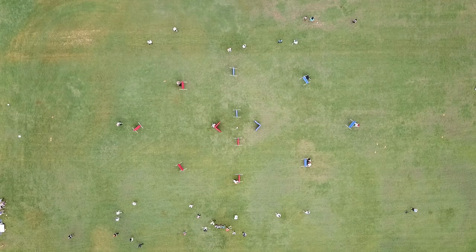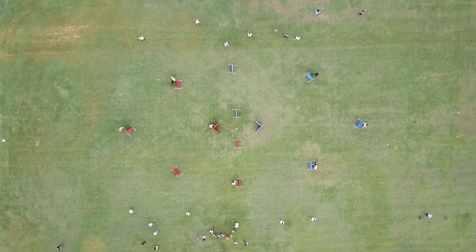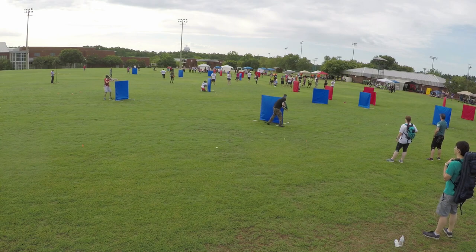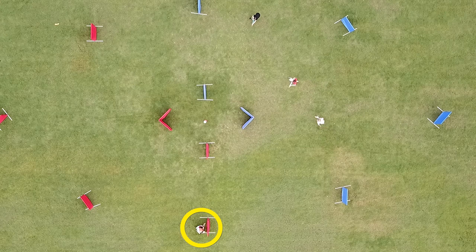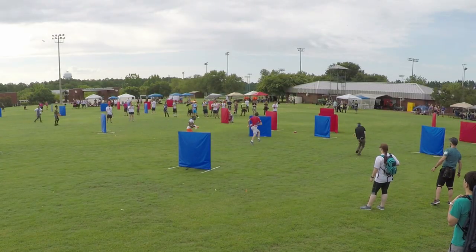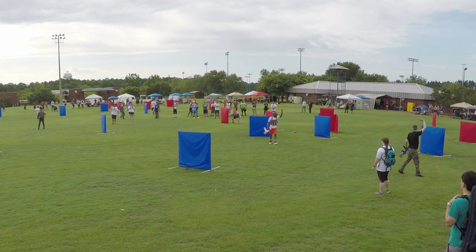Coming in at number 3 is Beret of Team Paradox in a match against Hanu. In the first round of this match, Paradox fell behind 1 to 3, leaving only Beret on the field protecting the middle line. Recognizing they have a fantastic numbers advantage on the field, Hanu decides to attempt a flag run, but Beret makes fantastic use of the bottleneck around the flag as all three opposing players attempt to converge on it at the same time, tagging all three of them out in rapid succession, preventing what could have been a disastrous first round for Team Paradox and instead turning it into a 1-0 advantage.